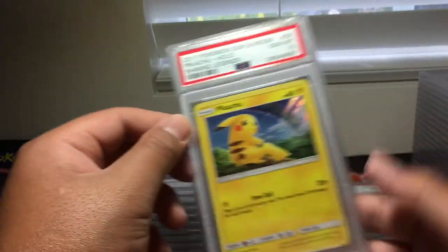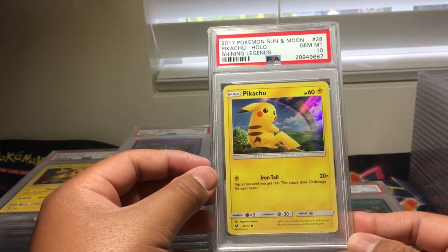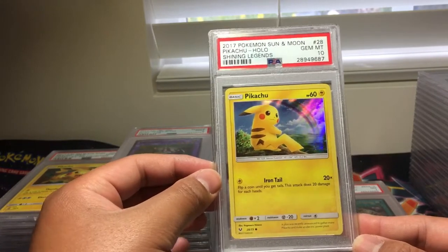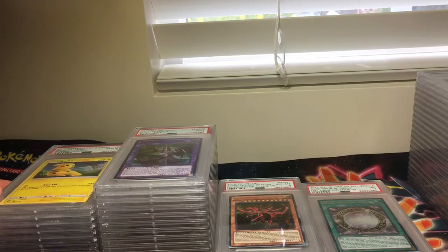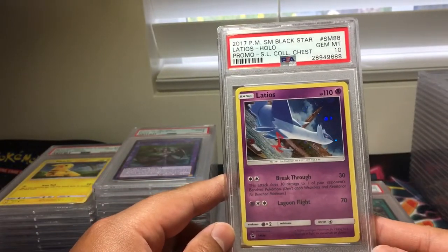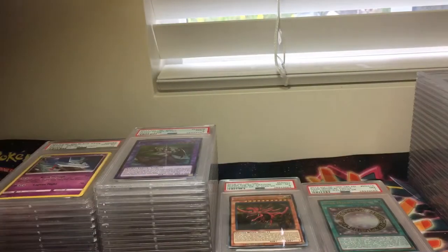Really hard to get 10s on these because most of them were pretty damaged. Pikachu Holo from Shining Legends — this was the promo with Raichu GX — came out as a PSA 10. Very nice. Latios Gem Mint, PSA 10. This one is Sun and Moon Promo No. 88.